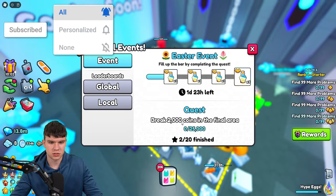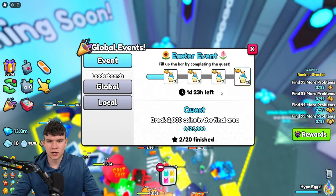At the bottom it's going to tell you to go in and do some stuff. Right now my quest is to break 2,000 coins in the final area, and for some reason it shows 0 out of 25,000 — I think it's quite glitched right now to be honest.